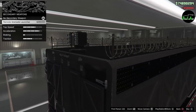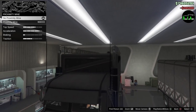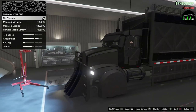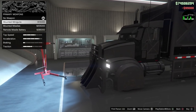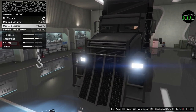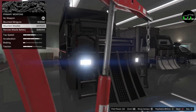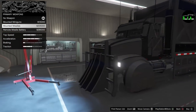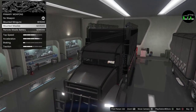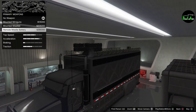Weapons — good stuff. Remote grenade launcher from the Khanjali — definitely. Proximity mines: when you honk your horn you drop a proximity mine — definitely. Mounted miniguns, same thing from the Mule Custom, though these look a little more intense. Mounted missiles, also same as the Mule Custom, but the Mule Custom couldn't lock on, so I'm not sure if these actually lock on — we'll see. And then remotes — missile battery. Scratch those regular missiles, definitely going for the remote missile battery — that's insane.